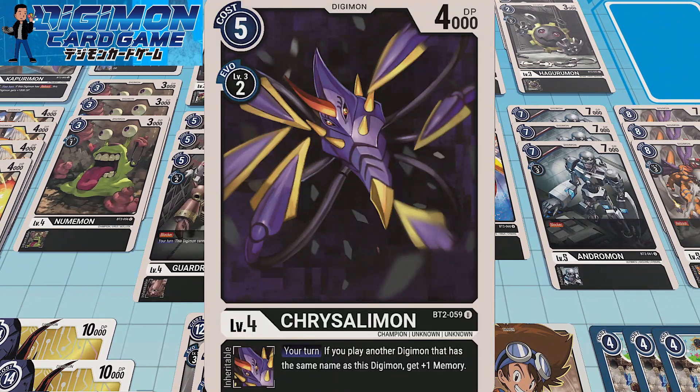Two copies of Cressalemon. If you play another Digimon that has the same name as this Digimon, get plus one memory. Once again, riding off that Diaboromon token mechanic to gain some benefits there.